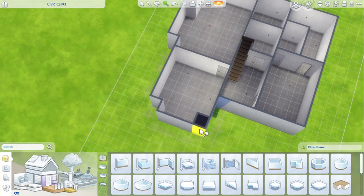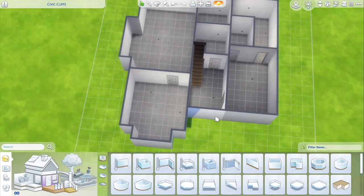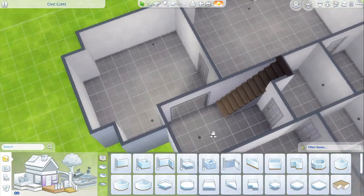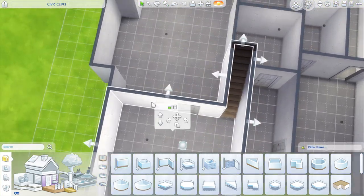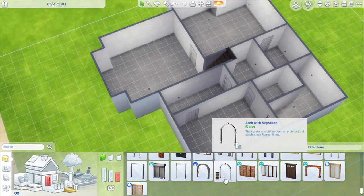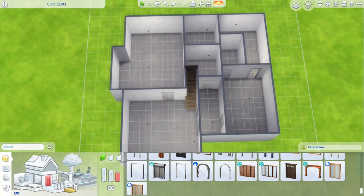I went all out on this one. Technically there are four main areas: the two hallways — the one downstairs which is kind of like an entryway, and then the hallway upstairs — and then the big room in the front is like a gathering space.